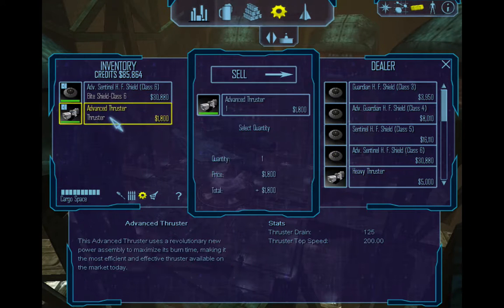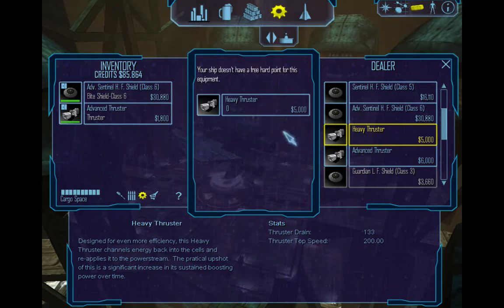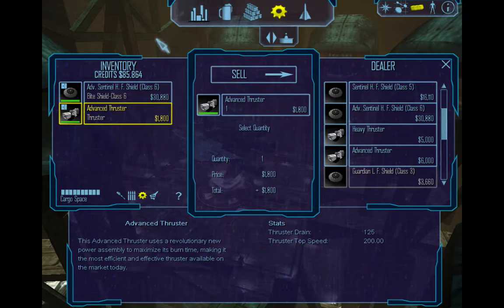I believe advanced thrusters... did I not have a better thruster? Oh, thruster drain — yeah, never mind. Okay, anything else I want to get while I'm here? I don't think so.